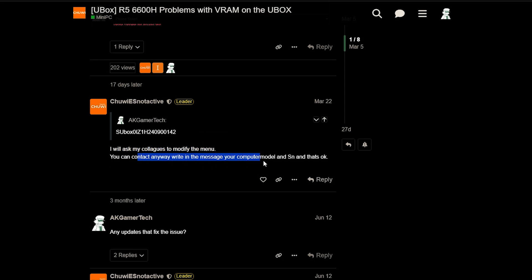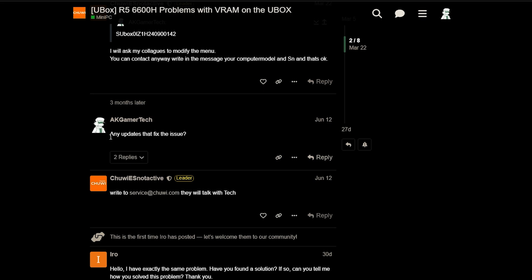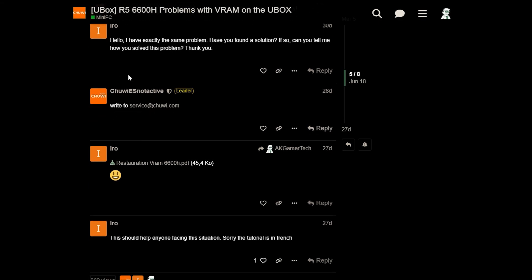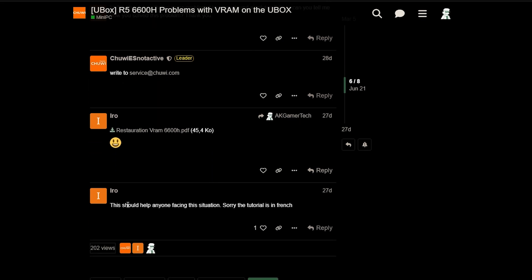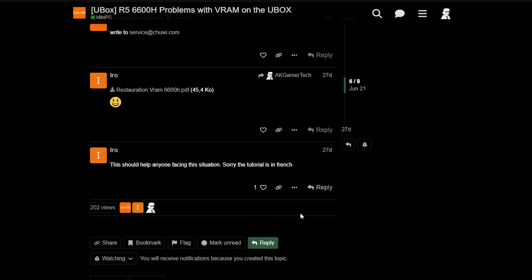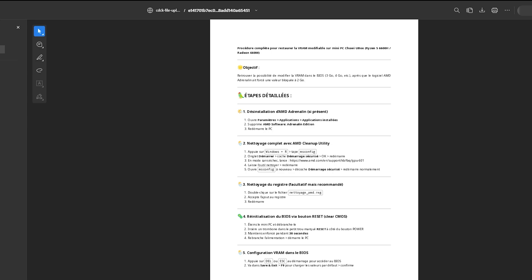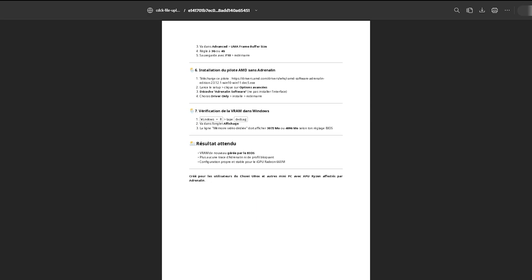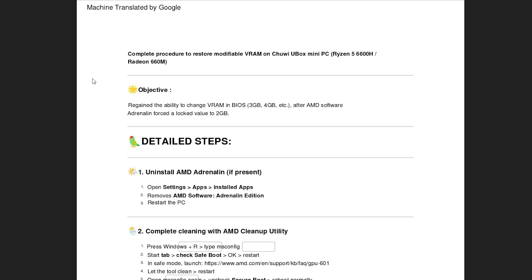They first told me they'd modify things, blah blah blah, until a user came in with a solution without even being asked. Either he wrote to the service or made a guide himself — I'm not sure if it's a Chewy thing, but I think it's something he made because of the emojis. It's in French, so I used Google Translate, and today I'll be trying to complete this guide and see if I can fix this VRAM issue on my U-Box.